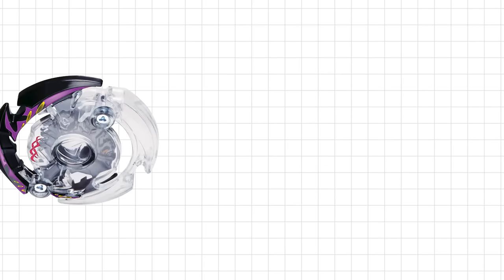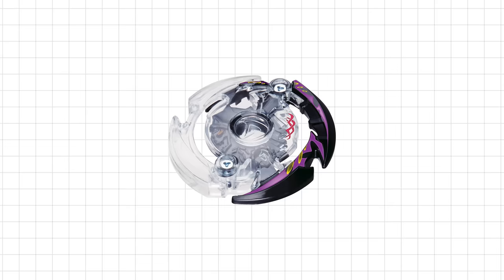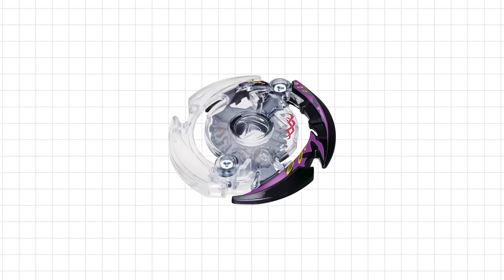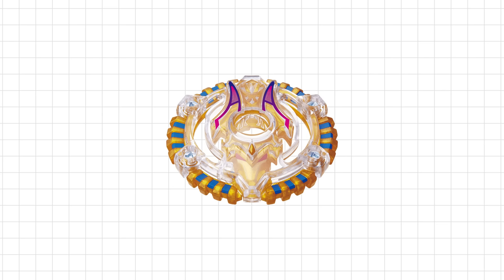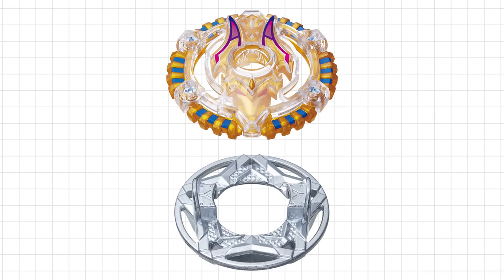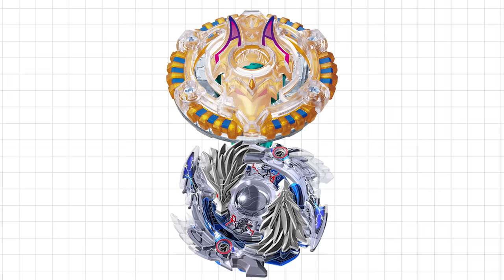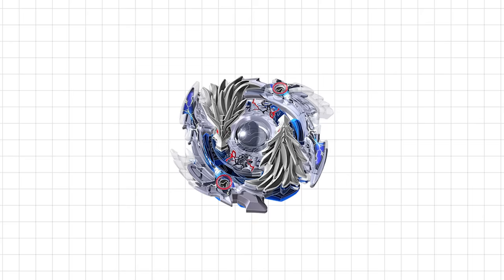Some runner-ups: Dark Death Scyther had an amazing, really round layer giving great stamina and burst resistance. It had the Force disc and the Jaggy driver, which were fairly good at tornado stalling. But it has problems with balance — it gets off balance and is disabled very easily. Another strong contender was Acid Anubis, which is super round with great stamina. It has the Yell disc for burst resistance and came with the Orbit Driver, the best defense driver in the game. I picked Longinus over Acid Anubis because I thought Longinus was more unique and slightly better overall.